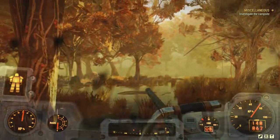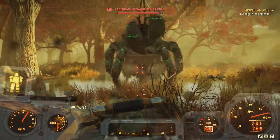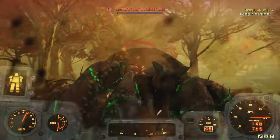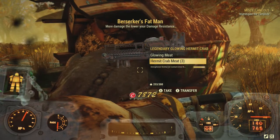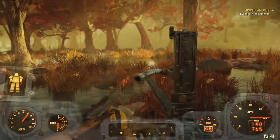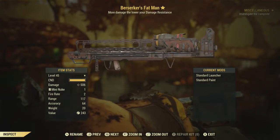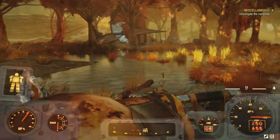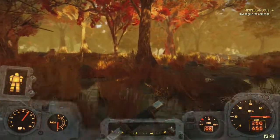We take on the hermit crab — and it's a legendary. We managed to out-damage its healing factor and get it down. I looted a Berserker's Fat Man, which is actually decent for my build since I run around 60 armor with a slight berserker setup.